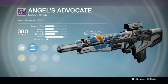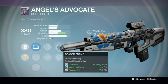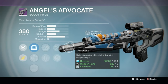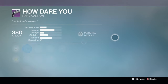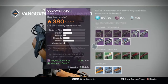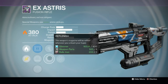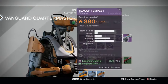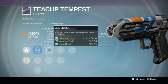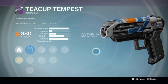Angels Advocate is basically the Mida Multi-Tool. We've got Third Eye and stability — you definitely want stability, but I don't like lowering the 14-round magazine size. Going to pass on this one. The next hand cannon has no range — hand cannons still need range — just forget it. The fusion rifle is faster charging but lower impact — pass. The Teacup Tempest sidearm has range and extra stability, but I'm just not in the mood for buying sidearms right now. I don't think they'll be as viable.